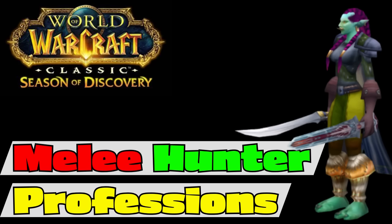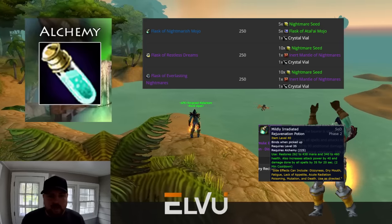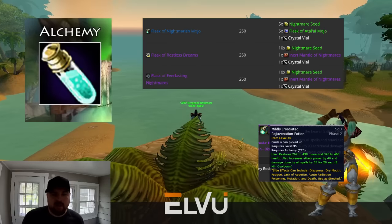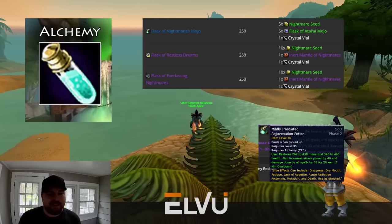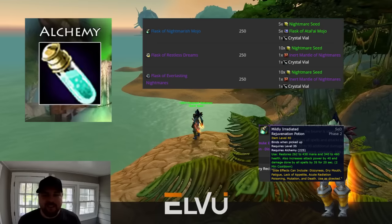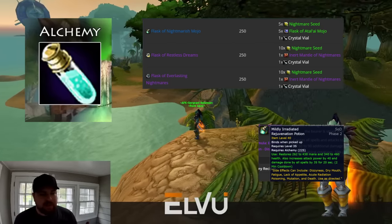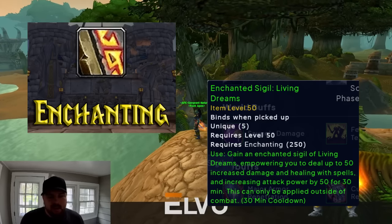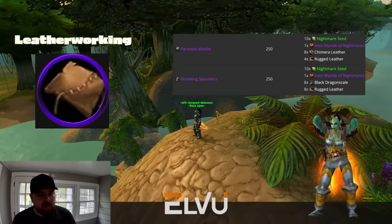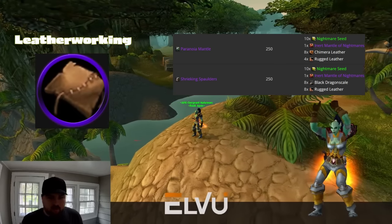First, we'll go over professions. This phase, our best professions for single target DPS are as follows. Number one is actually alchemy. We have Flask of Everlasting Nightmares as a static 45 attack power buff, along with a mildly irradiated rejuvenation potion that provides some health, mana, and an additional 40 attack power for 20 seconds. Fair warning, this rejuvenation potion comes with some negative side effects like reducing your movement speed. However, we're assuming optimal conditions when we say it's BIS.